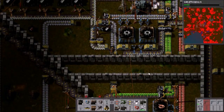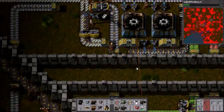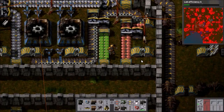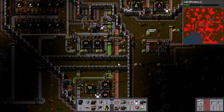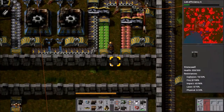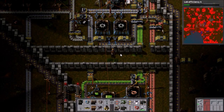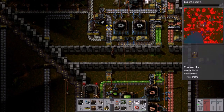In the previous episode, we were trying to sort out this. Something happened down there somewhere that we'll go and investigate, but I want to just try and get this finished first. We've got everything sorted apart from one thing, which is that we need a belt with circuits and iron coming out of here anywhere — it doesn't matter where.